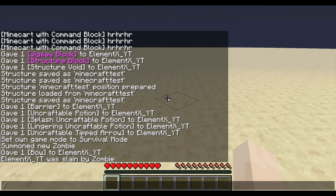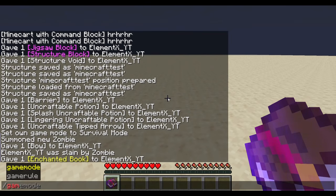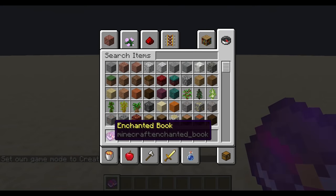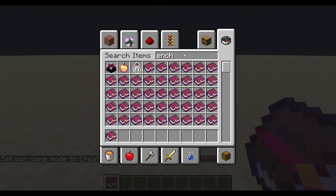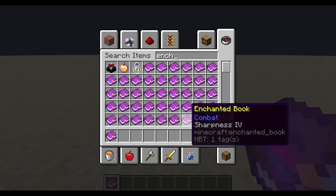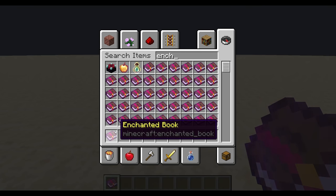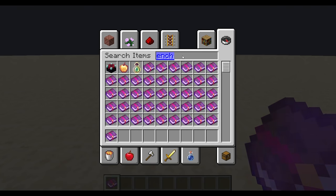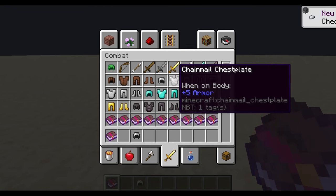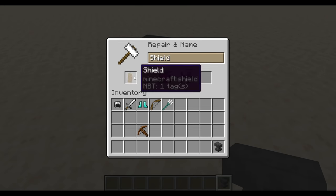Now let's look at the next item: give @p enchanted_book. It looks like a normal enchanted book, however if you look at it there are no enchantments whatsoever. These are normal enchantment books — there's protection, projectile protection, soul speed, smite, sharpness, soul speed 3, respiration — but this one does not have anything. It's just a plain enchanted book with no enchantment. If you try to apply it to a crossbow, helmet, sword, boot, bow, trident, shield, or even in an anvil — nothing.